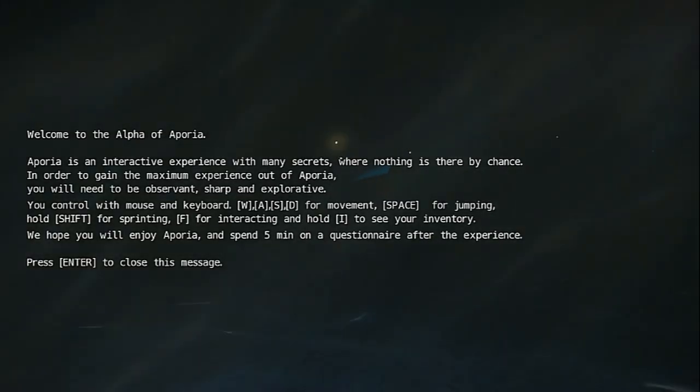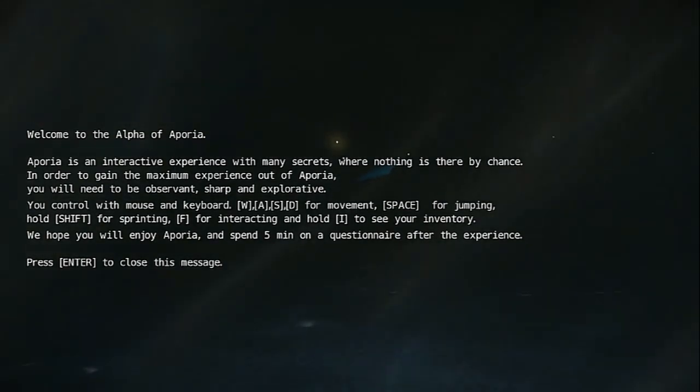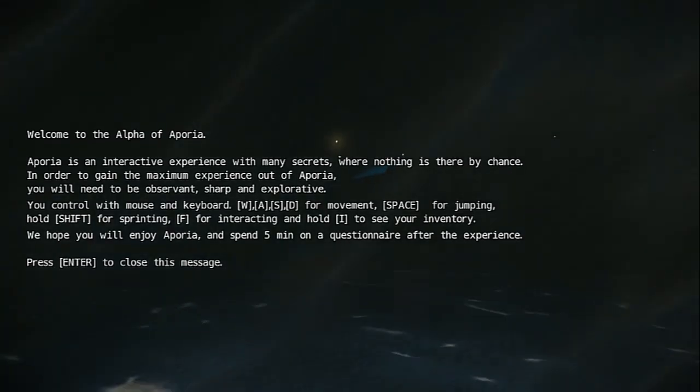So let's read this real quick. Aporia is an interactive experience with many secrets where nothing is there by chance. In order to gain the maximum experience out of Aporia, you will need to be observant, sharp, and explorative. You control with mouse and keyboard — WASD for movement, space for jumping, shift for sprinting, F for interacting, and hold I to see your inventory. We hope you'll enjoy Aporia and spend five minutes on a questionnaire after the experience.